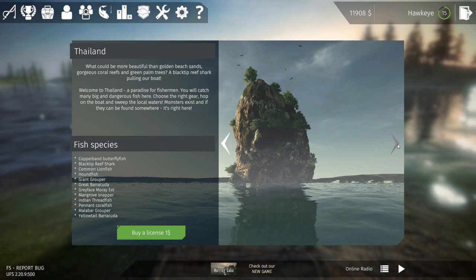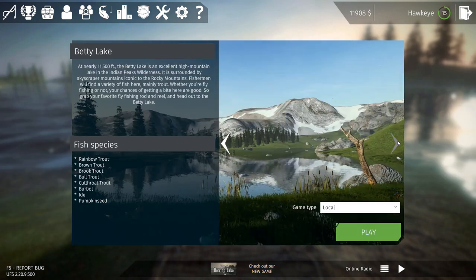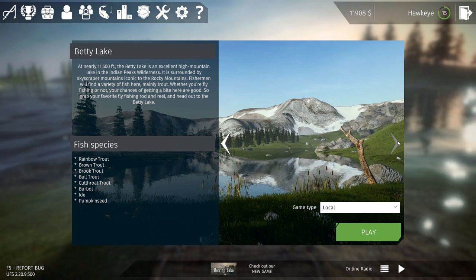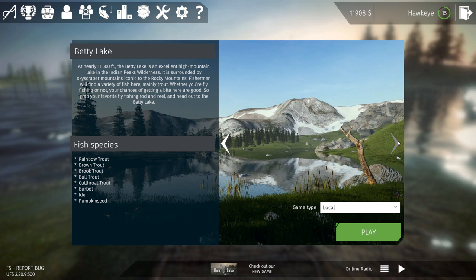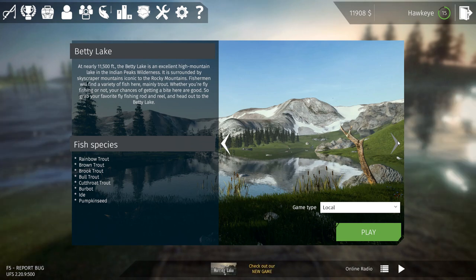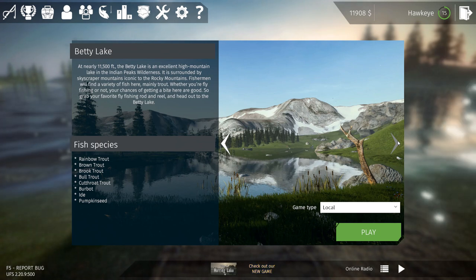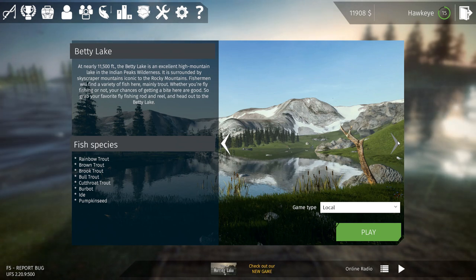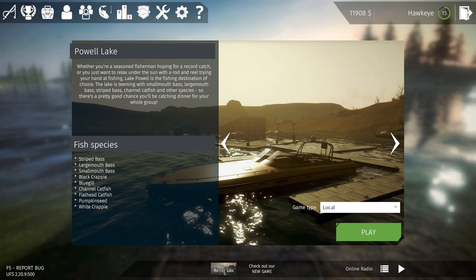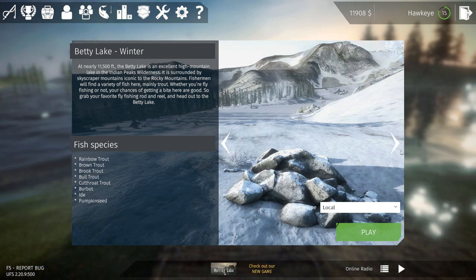One of the reasons I haven't gotten to that point yet is because another addition to the game was a free DLC that allowed you to get new fish species. Pretty much every lake or fishery in the game has had new species added to them. For instance, even the very first one, Betty Lake, has had eyed, pumpkin seed, and burbot added to it. Used to be just the trout; now you have three more species. You also have a winter Betty Lake that I have never tried and I think I'm going to try tonight.